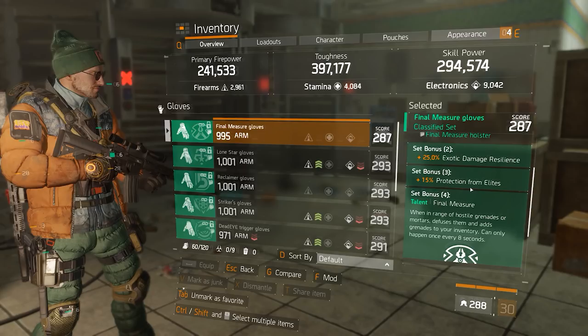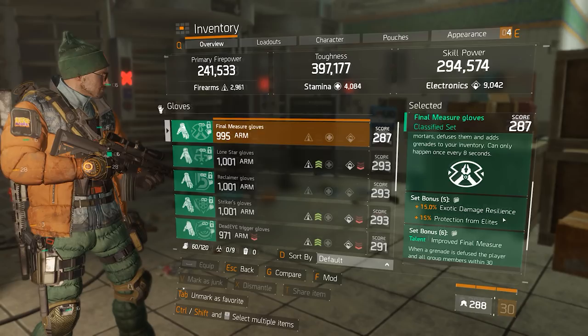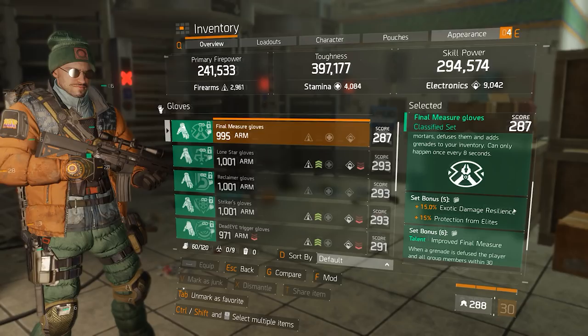Most importantly it also mitigates the predator bleed, which adds quite a bit to your survivability. The protection from elites is pretty throwaway in PvP in my opinion, but the 5-piece adds 15% more exotic damage resilience and 15% more protection from elites, so combined they stack up and make you a little bit more tanky even when you have lower toughness.